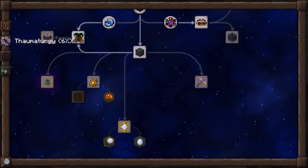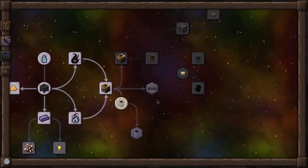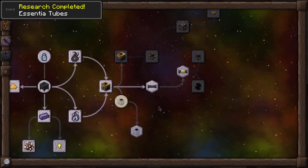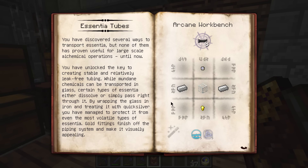I was thinking maybe some of the Essentia Tubes stuff might do the trick to unlock the Thornostatic Harness, since it's technically an essentia sort of thing. The first one in the Essentia Tubes section requires another three levels - I didn't prepare for that, otherwise I would have had 33. Let's pick that up. Transportation of essentia - we definitely need this. You've discovered several ways to transport essentia but none proven useful for large-scale alchemical operation until now.